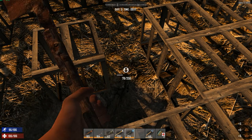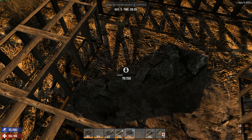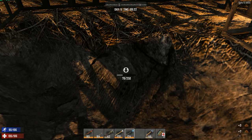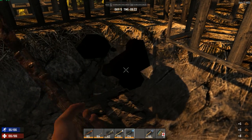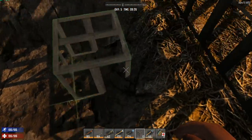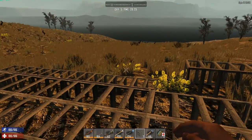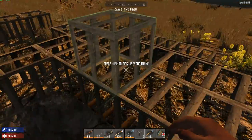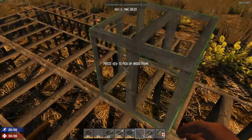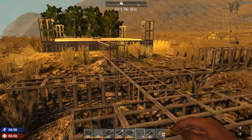I'll have spikes fully upgraded in the pit without a central pillar. During the seven-day horde you get a maximum of eight zombies at a time — they spawn all night long but only eight at a time. So if I have nine spikes that should be enough. The protective wall will be made out of cobblestone pillars, and on top there'll be full cobblestone blocks.